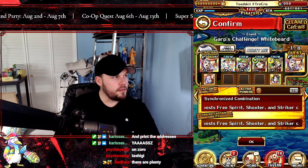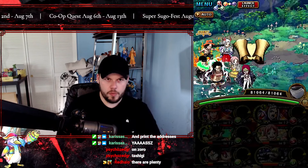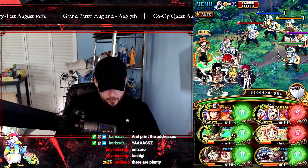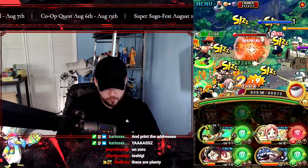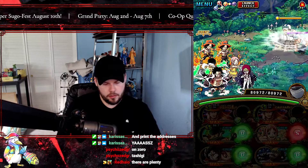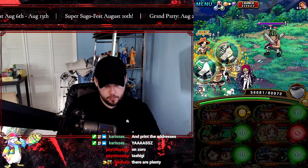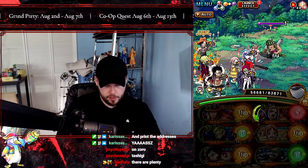Moving on to our second team — this is going to be our DEX focus team. We're using pretty much half of the same units from the previous team, because Ace, Yamato, Vivi, and Rebecca are both DEX and STR dual units, so we can use them on two separate teams to get through the content. You can build a team of dual units that is all STR and DEX, but you still have to clear each Garp Challenge four separate times, so it doesn't really matter — you kind of have to go through all the colors anyway.